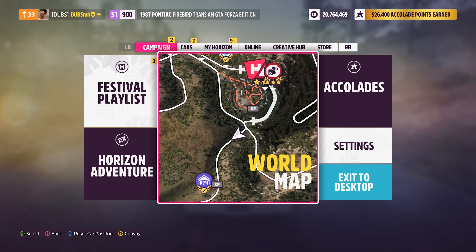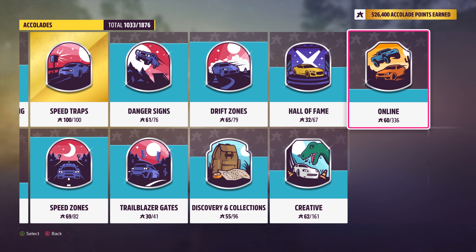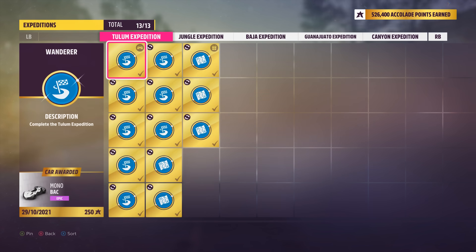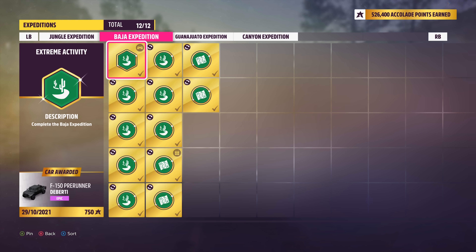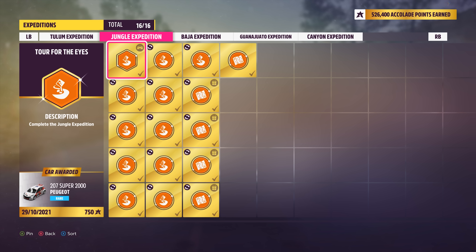You can earn accolades by doing pretty much anything — races, skills, and it's listed out for you exactly what will give you accolades. The easiest ones are the expeditions because you just have to visit places, and it's for every single part of the map. At the bottom of your screen you get a specific amount of accolades — 750 in this example — and that gets added on toward unlocking the rest of the festivals and all the showcase events. Once you're in the Hall of Fame, it just continuously adds points at the top right.